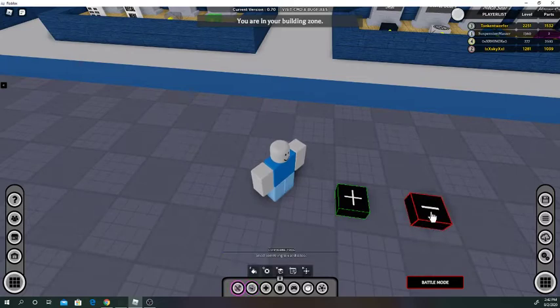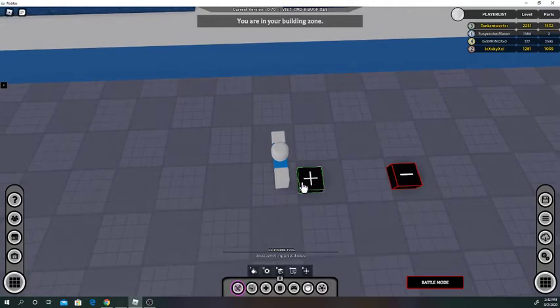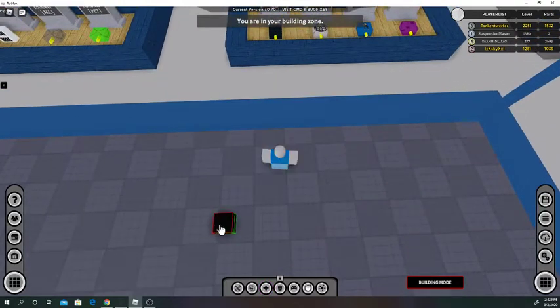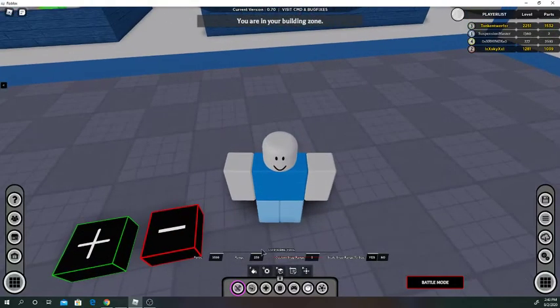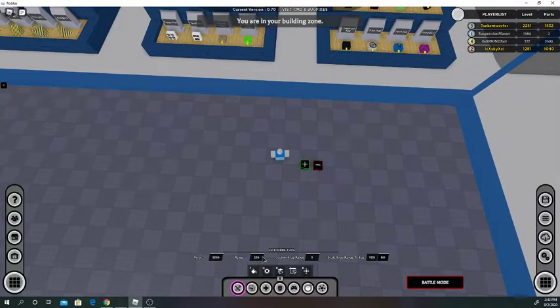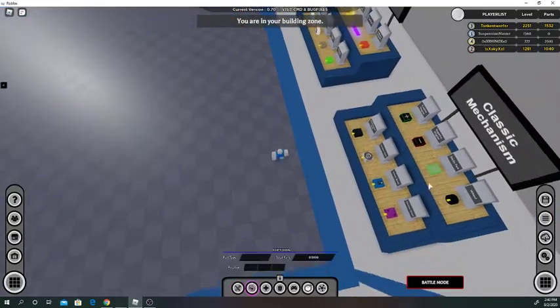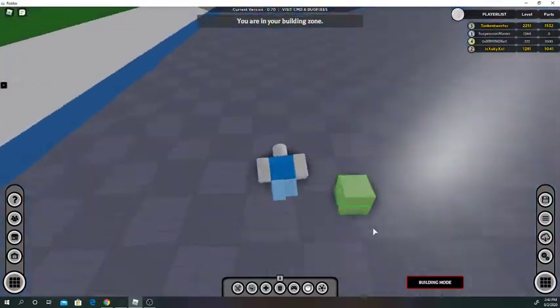Magnets — these will snap together. This red one here, if you set a custom snap range, like if this is within 10 studs, it will teleport to this magnet. Once that gets 10 studs close, it'll just teleport to it. You can set the force — if you have something heavy on it, set it to higher. Sticky parts stick to each other, kind of self-explanatory — they're welded to each other when they touch.